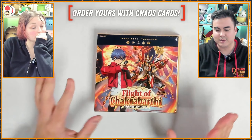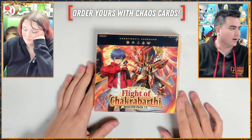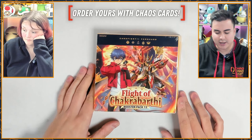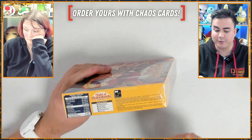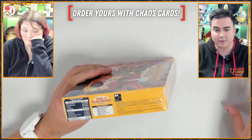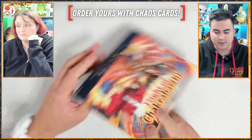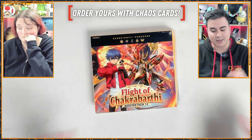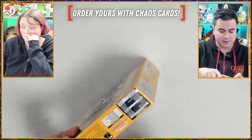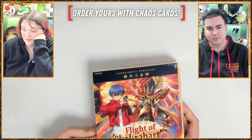I believe, and I could be wrong, this is the most recent box that isn't the upcoming one that sold out or any previous ones that have sold out. I could be wrong. It is Flight of Chakrabarty. This has five of the nations, not including Lyrical Monasterio, but the rest of the ones from the decks we opened up last week. So there's more support for those clans, which is quite nice. You could get one of those decks and then pick up this box to get more cards for your deck. Both are on sale at the moment.